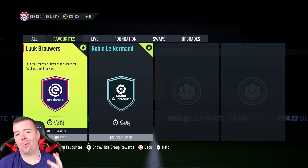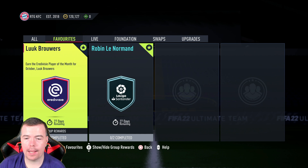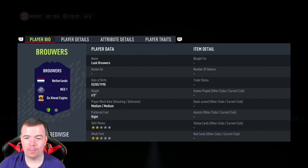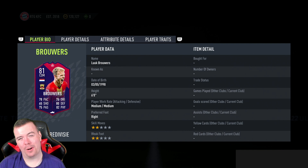Welcome to another Play of the Month SBC. Today we have the October Eredivisie Play of the Month and it is Luke Brauress - I hope I've said that right, apologies to any Dutch fans. It's not a bad looking card, it's from a team called Go Ahead Eagles, which I think is a bit of a dub. I'm still undecided about the design of this card.